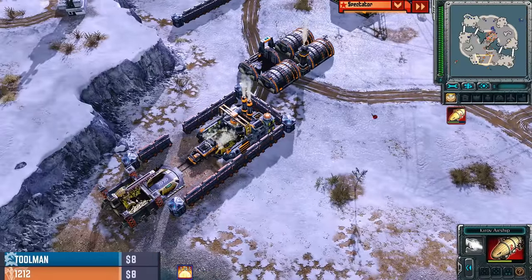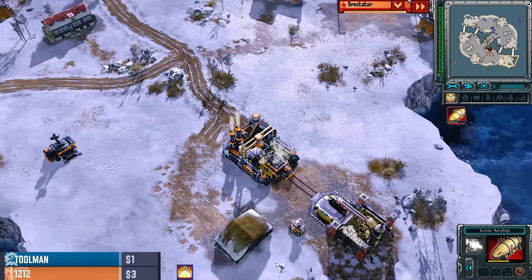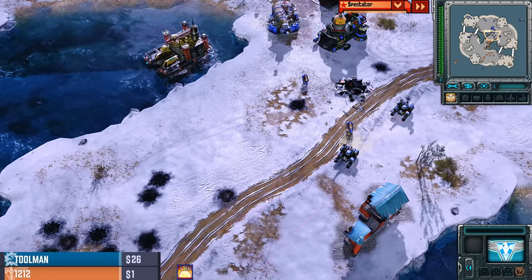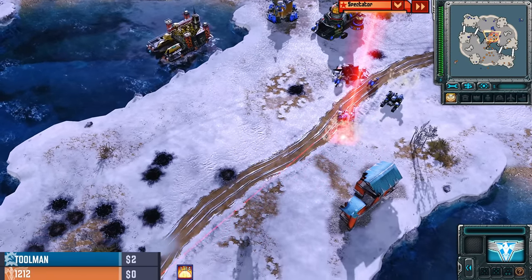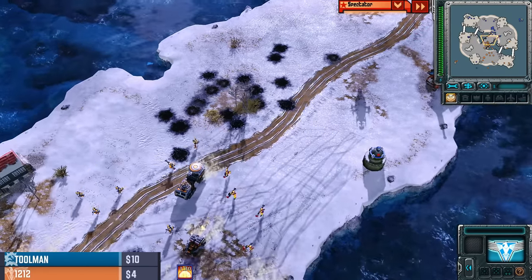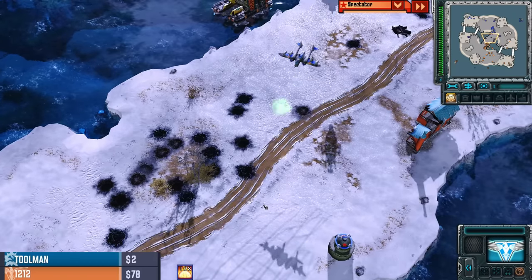A Mirage Tank goes down as the Kirov crashes down into the ground, stealing away a couple of high-tech allied building abilities. These Hammer Tanks almost getting huge value for Toolman, but just critically missing the mark. It's a bit of a trade, a bit of a wash between these two players. Toolman versus 12-12 — Snowplow continues to be the battleground where this fight in the middle is raging.